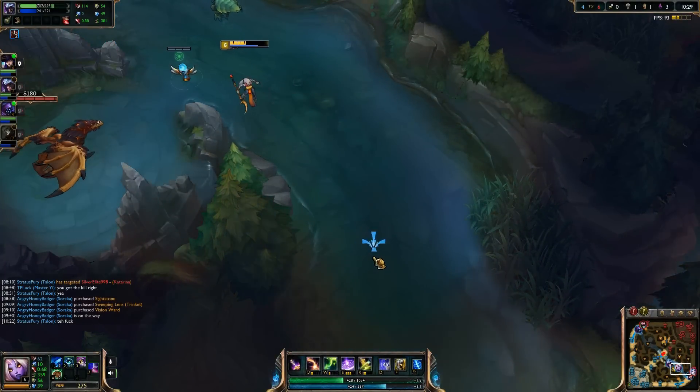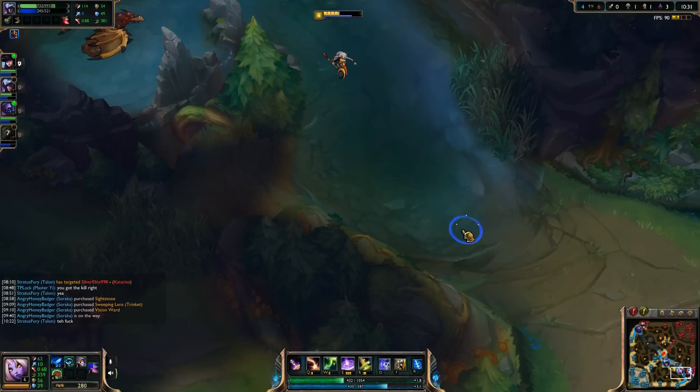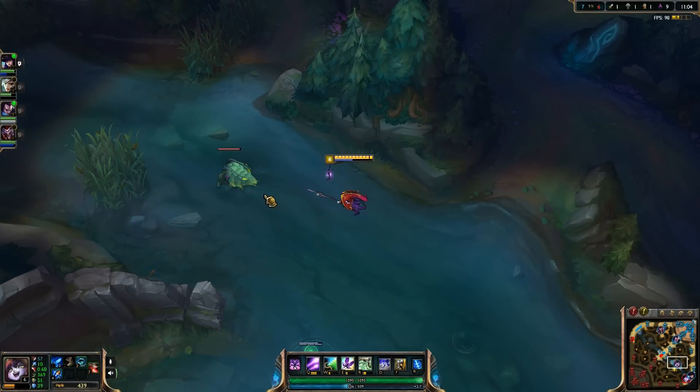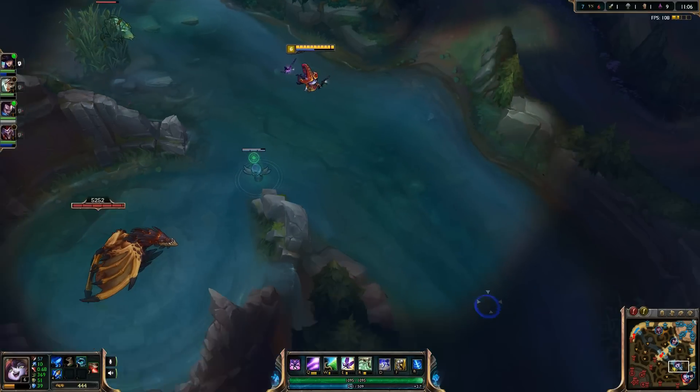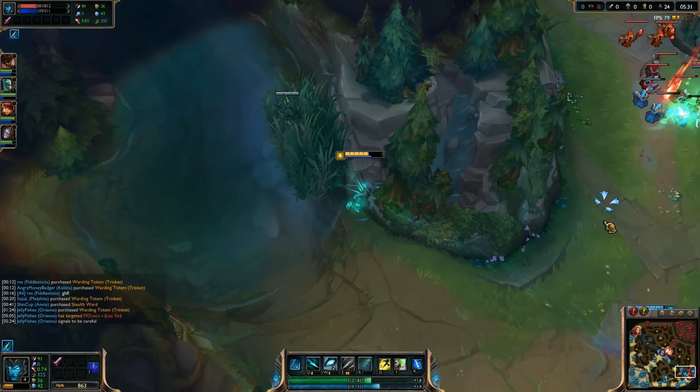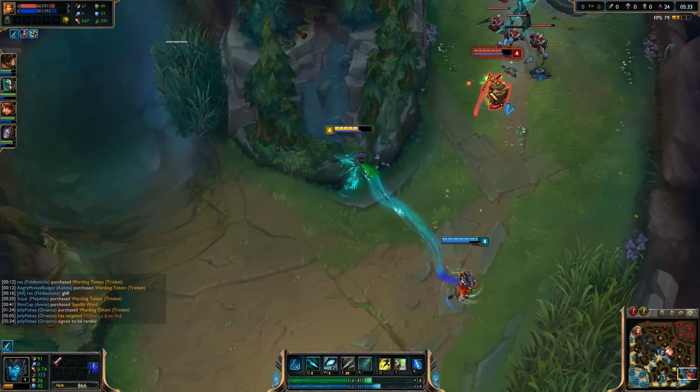Do not be hasty and do a half-ass ward. It also helps keep an eye on the river crab and dragon. You should only kill the river crab when you need the vision. Don't be that guy that gets caught and is out of position because you are trying to kill that river crab. A ward in the brush right outside of lane is not advised as the time to react to a gank is reduced drastically.